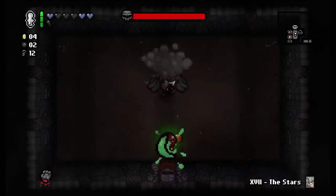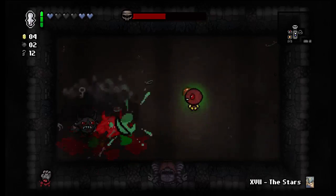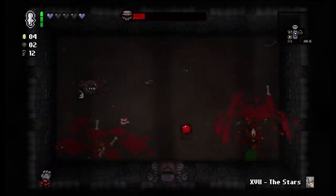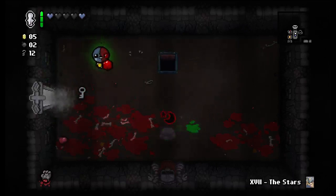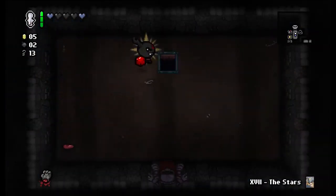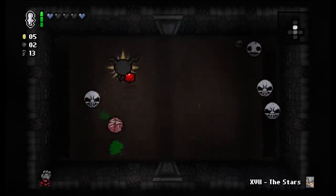That was a bad dodge. This might be a good time to use Mom's Pad but I never use it for some reason. We got Whore of Babylon — that's pretty amazing for Blue Baby, that's kind of the upgrade I want. Got the Miter as well. I'm going to be looking for a curse room here to go into and then use the Stars to get out of it and go to the item room.